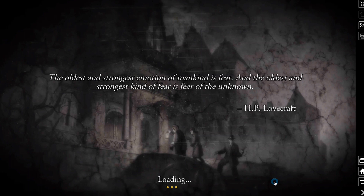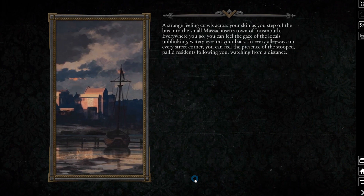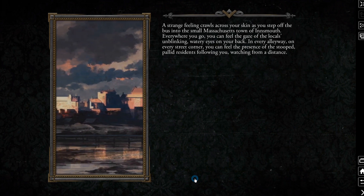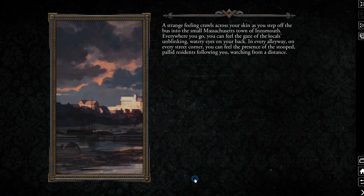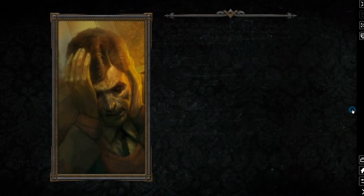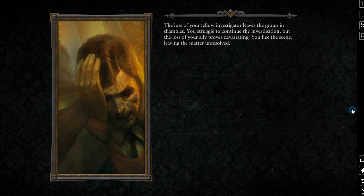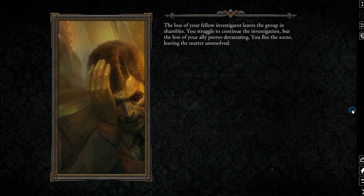It has smooth narration at the beginning of the game, and eventually when your group dies, it has a smooth narration detailing the epilogue as well. 'A strange feeling crawls across your skin as you step off the bus into the small Massachusetts town of Innsmouth. Everywhere you go, you can feel the gaze of the locals' unblinking, watery eyes on your back. In every alleyway, on every street corner, you can feel the presence of the stooped, pallid residents following you, watching from a distance.' 'The loss of your fellow investigator leaves the group in shambles. You struggle to continue the investigation, but the loss of your ally proves devastating. You flee the scene, leaving the matter unresolved.'